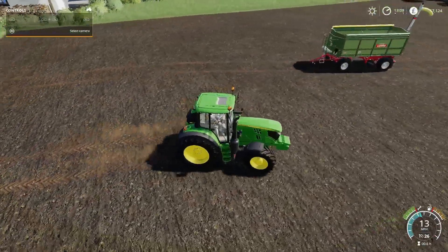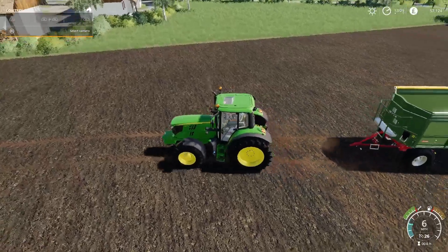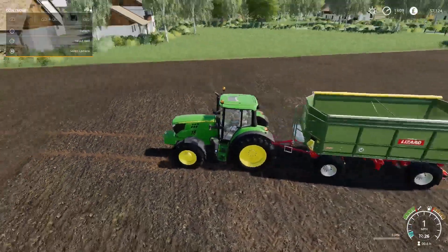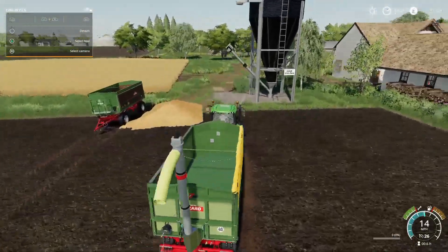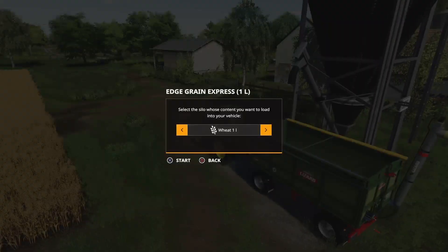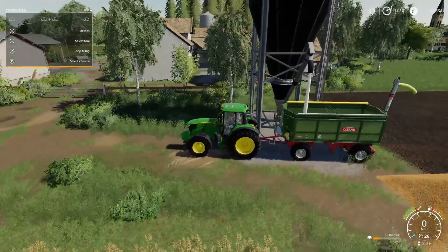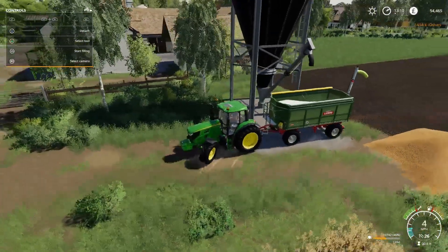It does get annoying when you go to unload and it wants you to move forward - I want it in a big pile, not spread all over the floor. I want it in a high stack, but it doesn't like you doing too high of stacks. So let's have a bit of lime in that one. We know the whole 23,000 works.